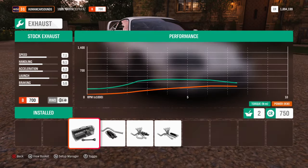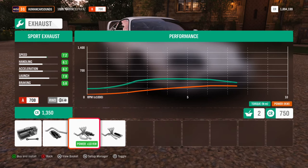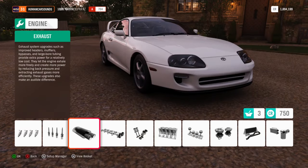Ignition - nothing. For exhaust, I do have a turbo back exhaust which is about three and a half inch, and it is super quiet which I wanted for the street. Shout out to Performance Exhaust Centre at Castle Hill.